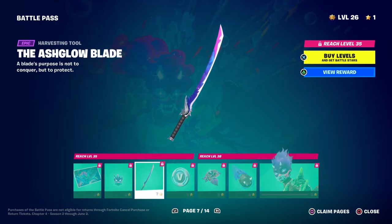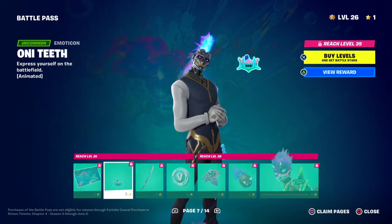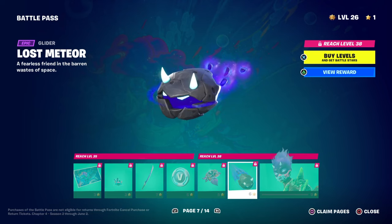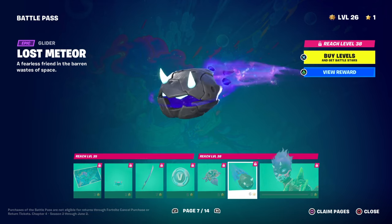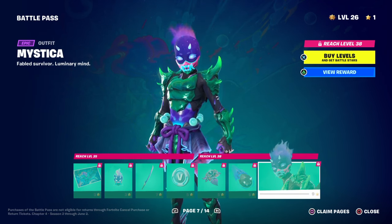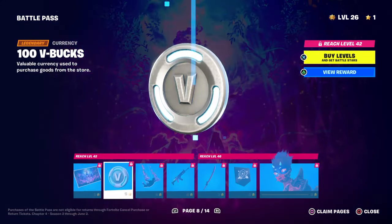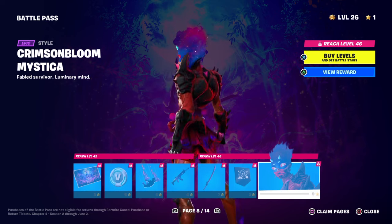Now you get the Mystica skin. You get a loading screen, an emoticon, a harvesting tool, 100 V-Bucks, a back bling, and a glider called the Lost Meteor — 'A fearless friend in the barren waste of space.' I especially love how it snaps into existence with a ring around it. The outfit is Mystica — 'Fabled survivor, luminary mind' — and honestly this is probably my least favorite female skin in the battle pass.